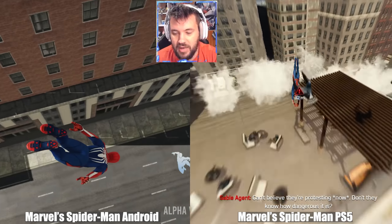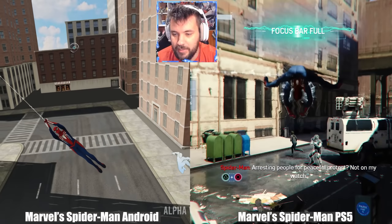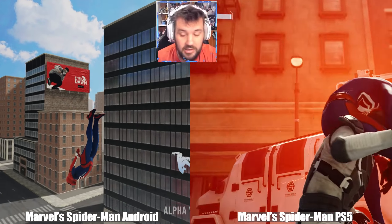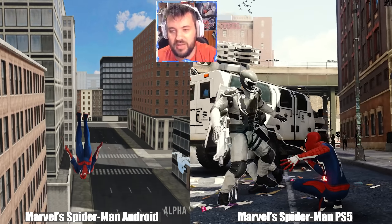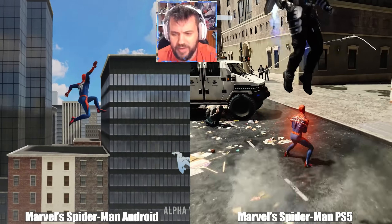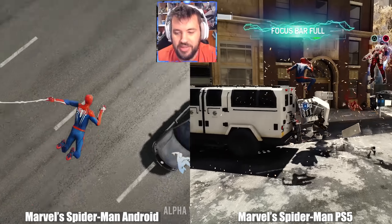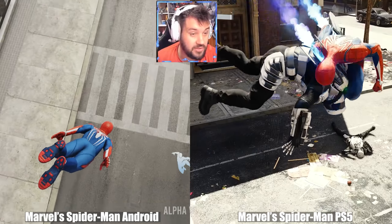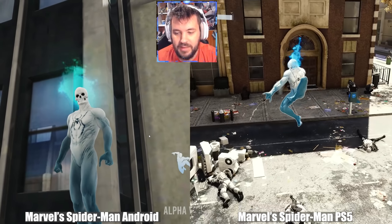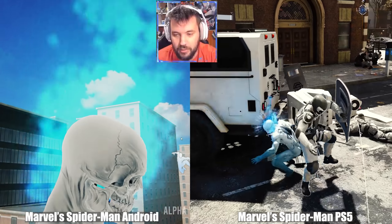Okay, here we go. That takedown — that freaking takedown! I want to swing around; let me destroy you. And that is it. Now on to just some friendly neighborhood slinging, if Sable doesn't decide to be annoying again.